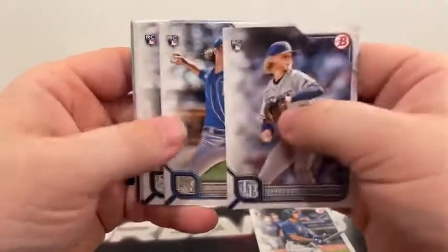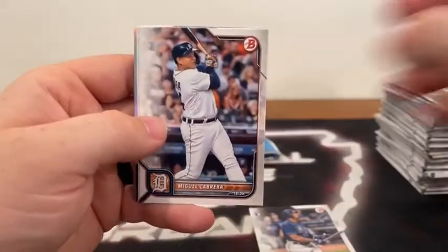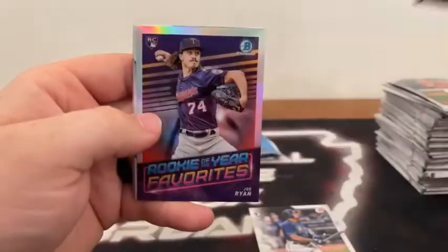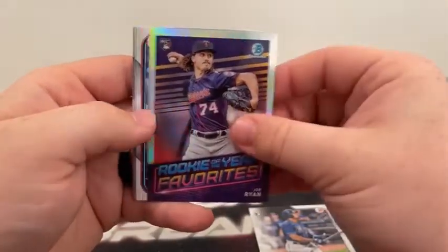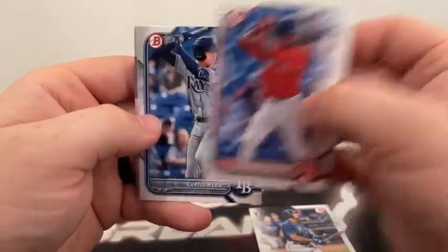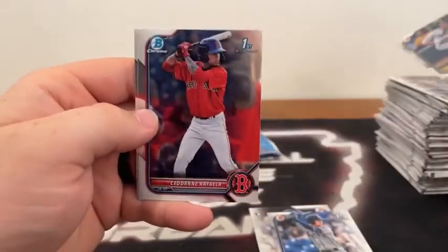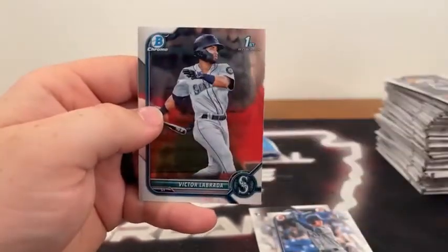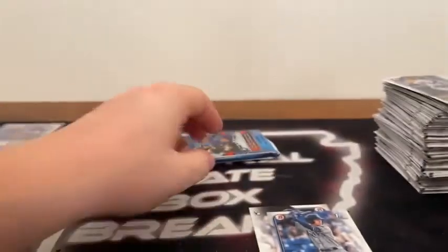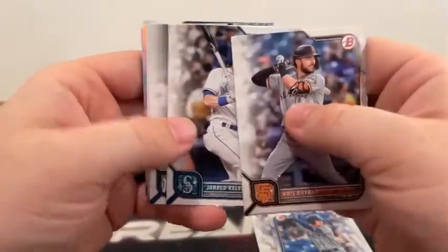Pack five of box five: Shane Baz on the rookie, Jackson Chourio, Gavin Sheets, Juan Yepez, Miguel Cabrera, Ke'Bryan Hayes. A Rookie of the Year Favorites of Joe Ryan, a First Bowman of Sedan Rafiela, another Curtis Mead to Tampa, Tyler Soderstrom covering Rafiela on the Chrome, and Victor Labrada for the Seattle Mariners.